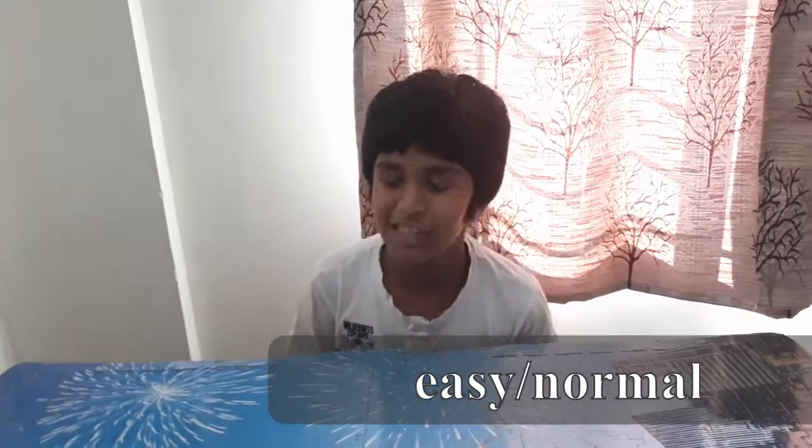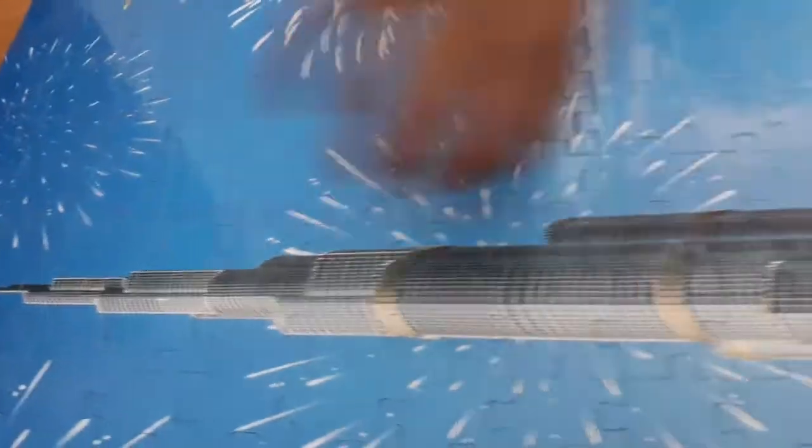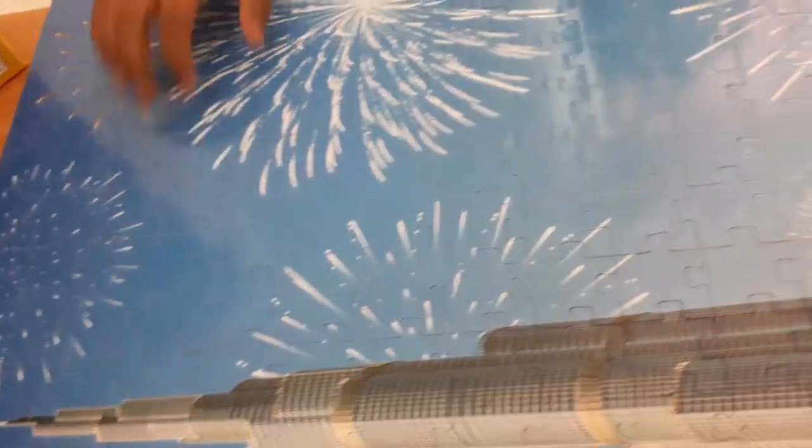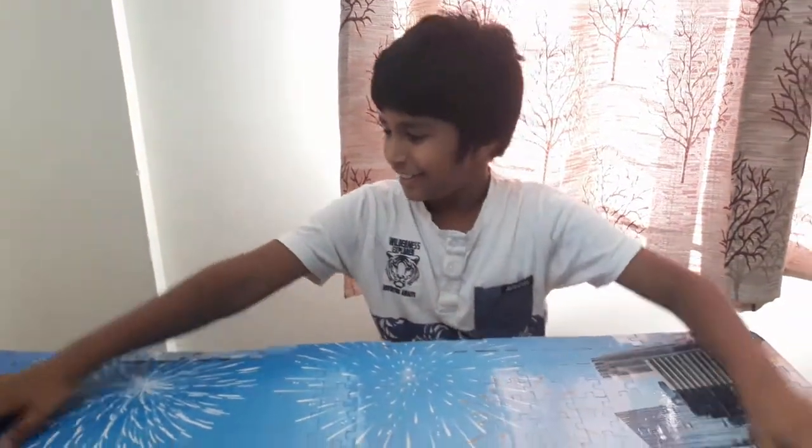So Ruben, how difficult was this? It was mostly normal or easy. All these parts — putting these things together — were easy, because that's the first thing I did. The sky pieces are the normal stuff, which didn't go hard. So this puzzle is easy to normal. As you can see the pieces over here — it's a very big puzzle, bigger than my table.